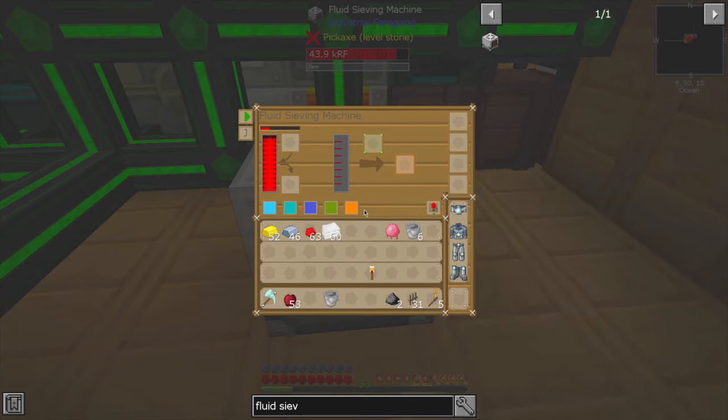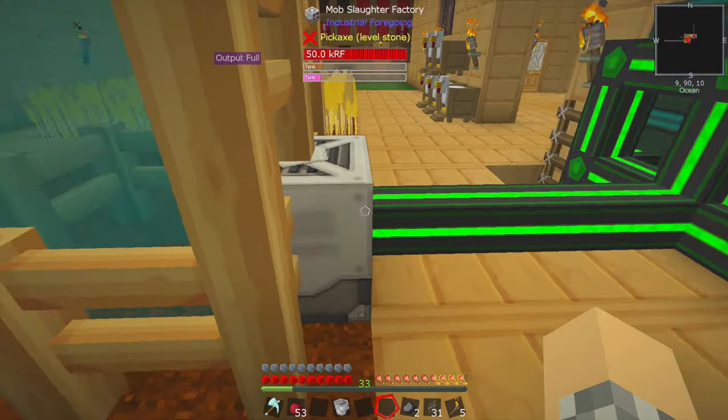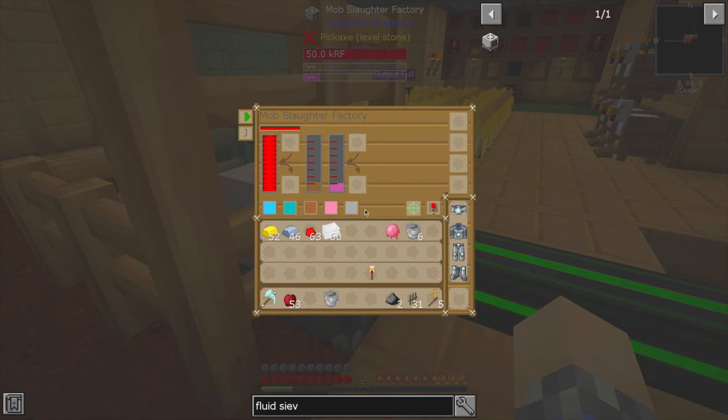Everyone declares their way is the superior, correct way based on absolutely nothing, and then just hopes it sticks — and someday the Merriam-Webster dictionary people will be like, 'Yeah, this guy made this word up.' Fluid sieving machine — wait, it looks exactly the same as the mob slaughter factory. I was really confused there for a second. I was concerned I'd accidentally built another mob slaughter. But we didn't, so no worries.